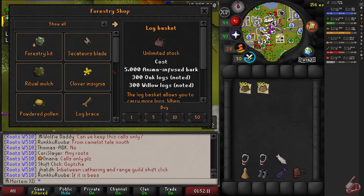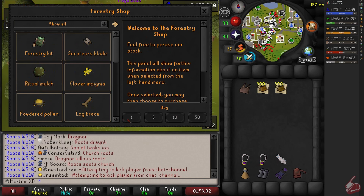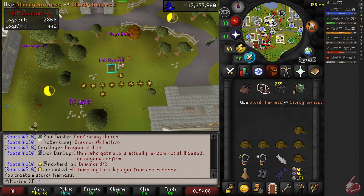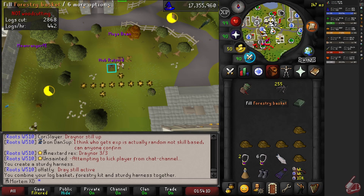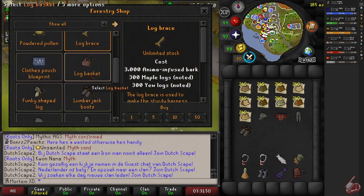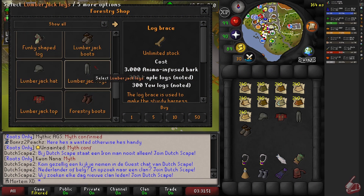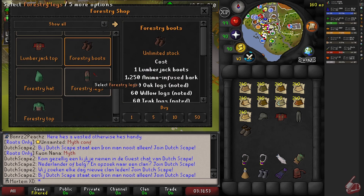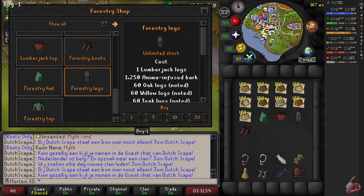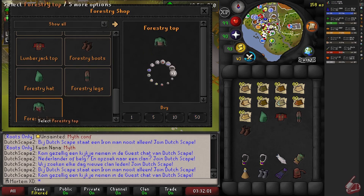We ended up doing forestry on the day of its release. We got the log basket, the brace, combined it with the backpack, and then got the full recolor for the lumberjack outfit as well. It was pretty fun that day when it first came out — there were so many people on, you had to have the entity hider on or else you couldn't even see the screen. It's still pretty active with a lot of people doing forestry.